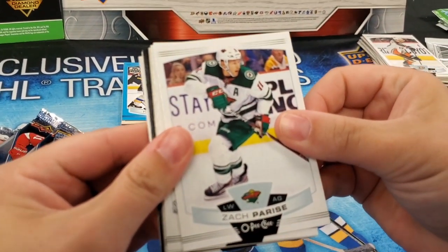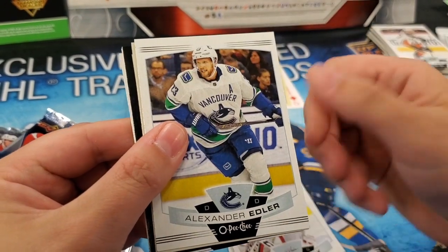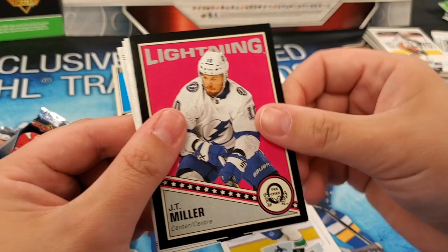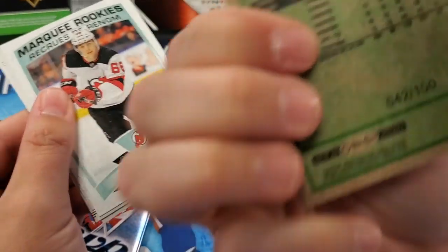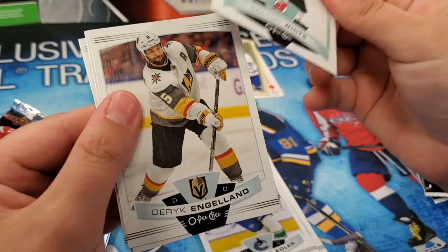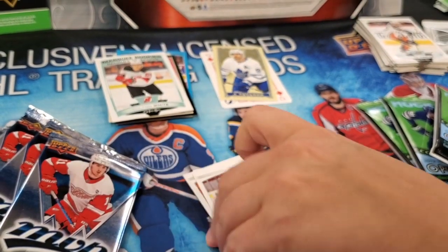Zach Parise. Leon Draisaitl All-Star. Brayden Holtby All-Star. Alex Edler. There's the team checklist for the Florida Panthers. And a black JT Miller — not bad, cool, out of 100, so 42 out of 100. Nice pull. Here's our first marquee rookie — Colton White, New Jersey Devils. Derek Englund, Michael Frolik, and Cal Clutterbuck. That was a good pack.